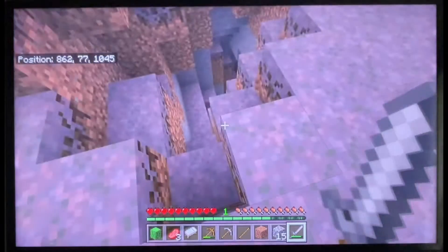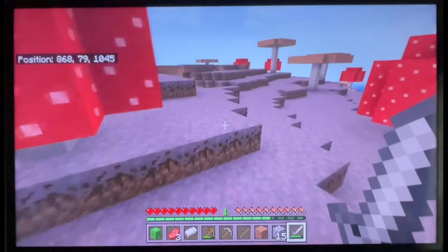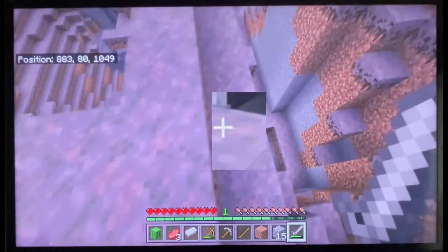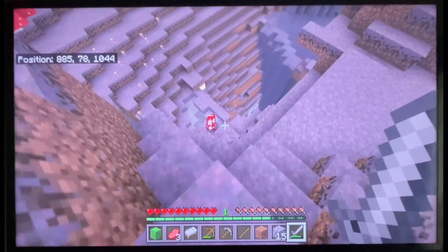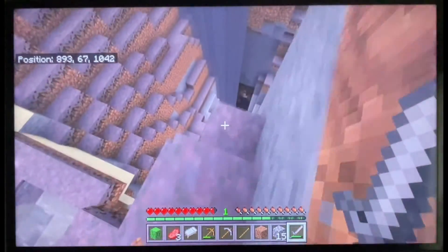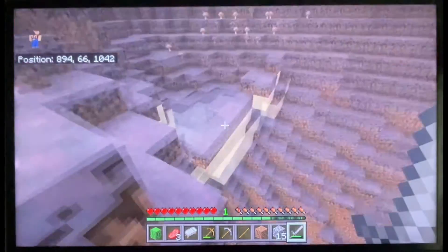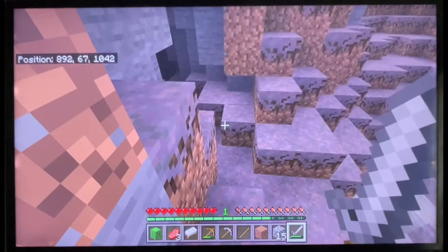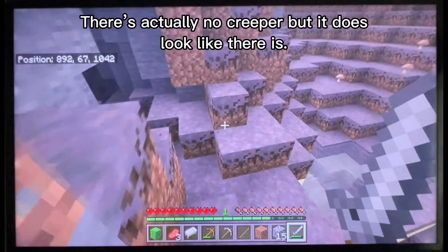And we have a cave here, which is pretty cool. And a sea creeper in there. Wow, that is a big drop. Let me test if this thing — I see a creeper in there. Okay, I'm getting out.